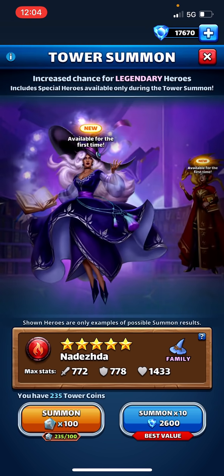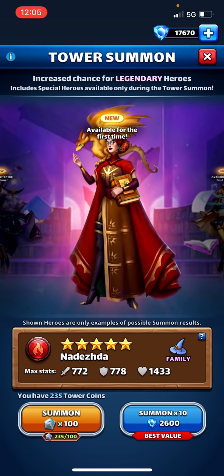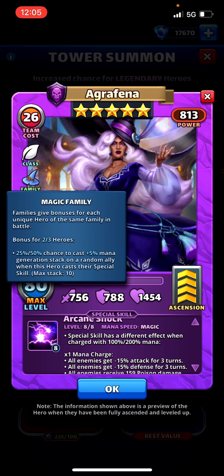Looking first at Agrafina — more defensively built stats. The way the monospeed works is basically six tiles and twelve tiles for the two different speeds. Passives on fully charged special skills — that's the slow speed. One hero has a 50% chance to deal 100 damage to all enemies that are not dark, like a slash attack, which is pretty strong. Family bonus: 25% or 50% chance for two or three heroes to cast plus 5% mana generation stack on a random ally when this hero casts their special skill — but only if you have two heroes on the same team.